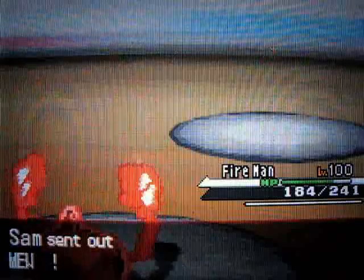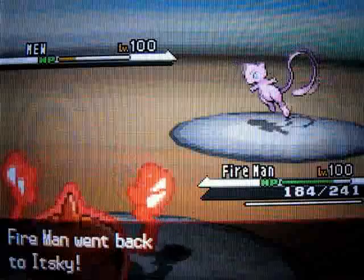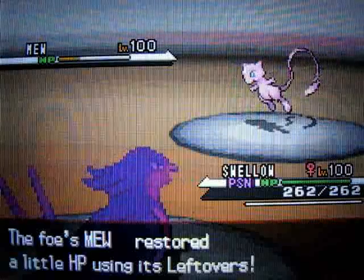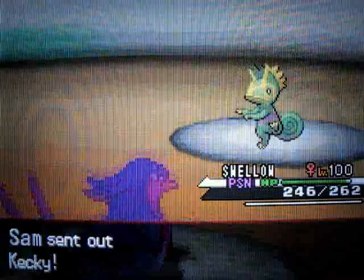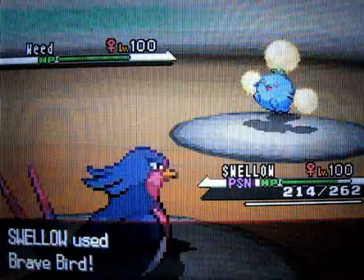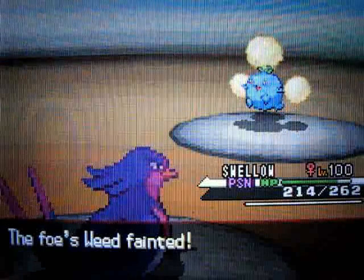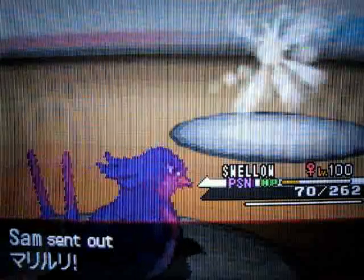Knowing now that he's not Choice Banded, I'm pretty sure I can take one Aqua Jet, and I know that I outspeed anyway if he wanted to go for Waterfall. So I am very free to Volt Switch, which does a lot of damage to Mew, and I get a free switch into Swellow. He switches out and fodders his Kecleon — this guy loves Kecleon, which is major props. Anyone cool enough to use their favorite Pokemon effectively enough that they're really challenging — you are in the cool zone in my book.